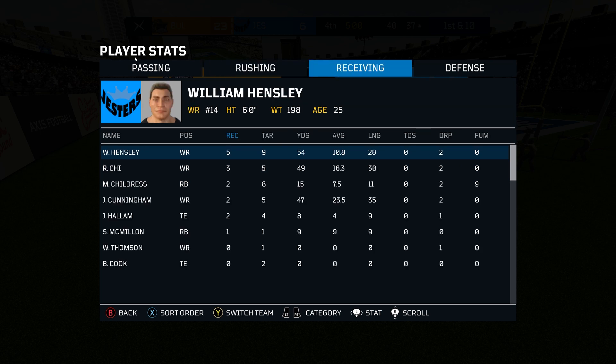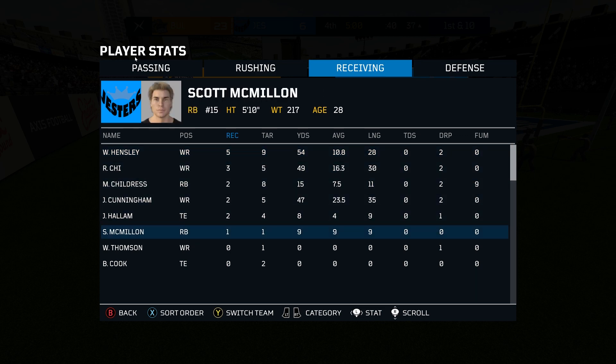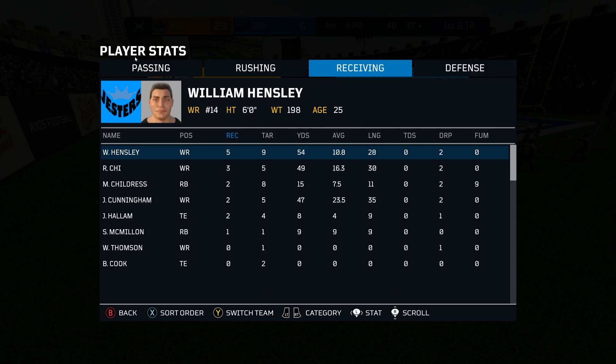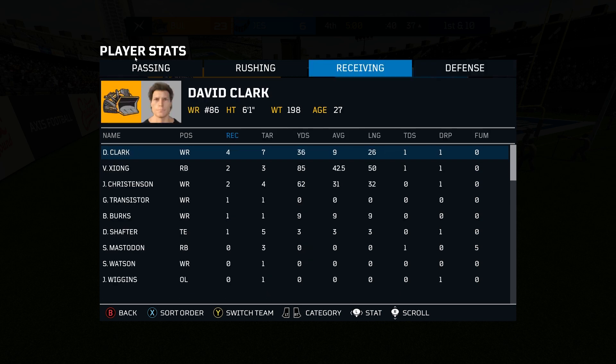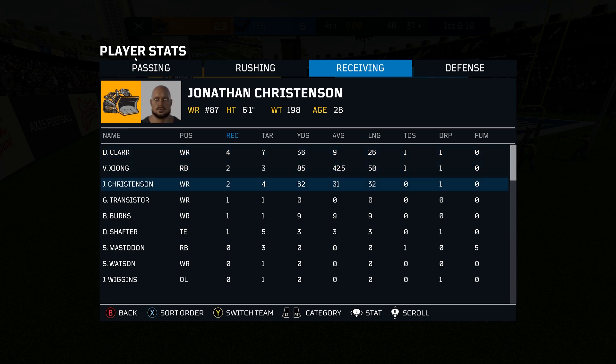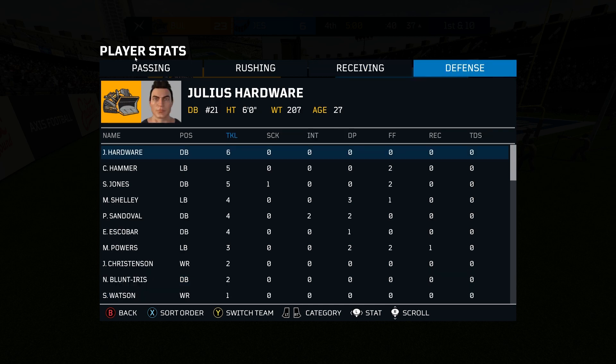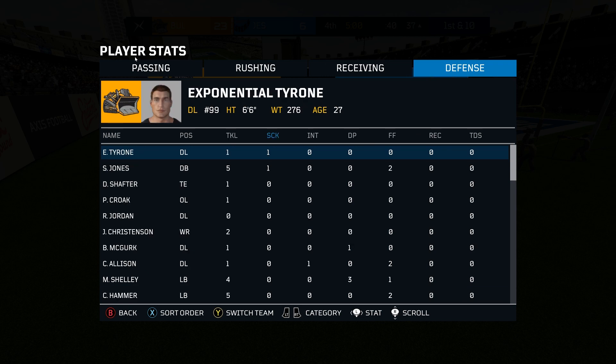On the receiving side of things, no fewer than six different receivers for the Jesters — there would have been eight, but the others kept not catching it. Over on the Bulldozers, also six receivers, but for some reason Wiggins is getting credit with a reception, despite the fact he's an offensive lineman — I suspect that was some kind of fumble that hit him in the back of the head. Who really knows? Defensively, six tackles for Julius Hardware. Sacks for Tyrone and Jones. Interceptions: two for Sandoval, one for Christopher Allison, and one for Jones again — a defensive back getting both a sack and an interception. Forced fumbles all over the place.